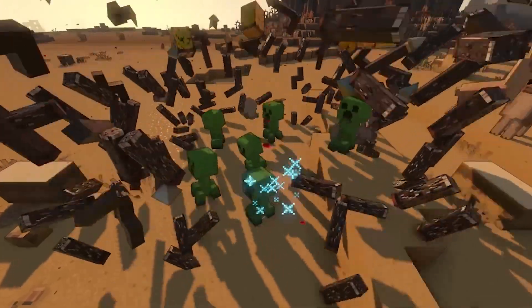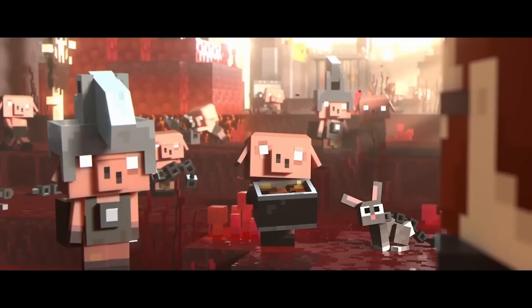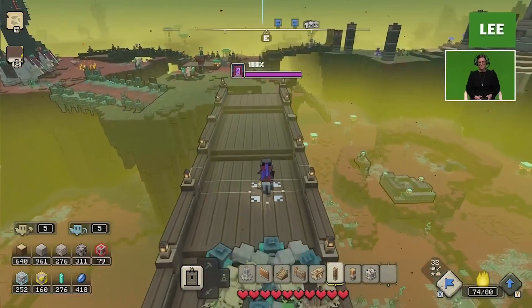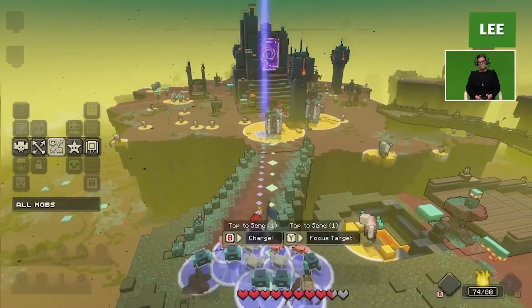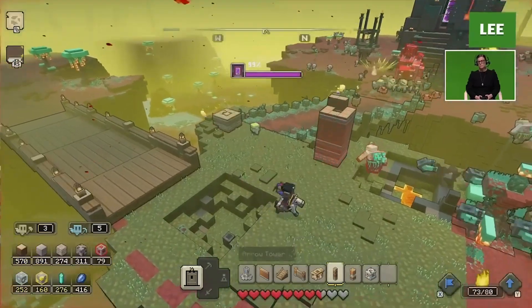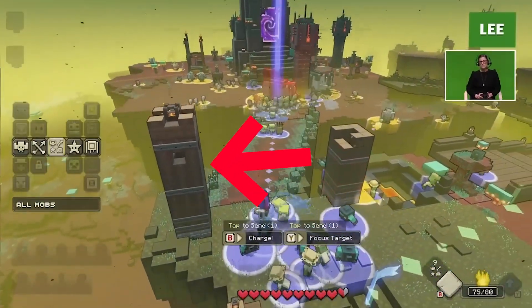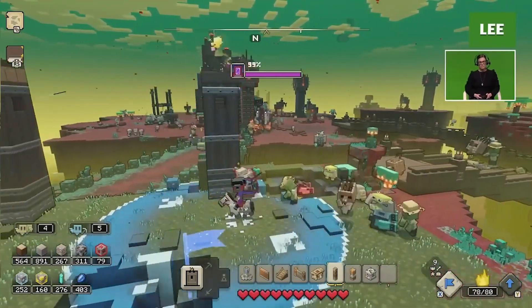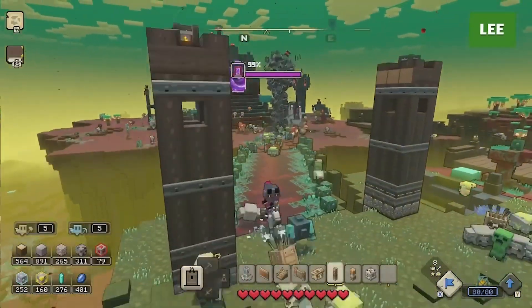Now let's talk about the main gameplay. The Piglins have invaded the Overworld through multiple portals, so logically we'll have to destroy these portals to stop the corruption from spreading. The portals are surrounded by bases built by the Piglins themselves, so your main goal is to find these bases and destroy the portals within them by fighting through everything the Piglins throw at you. One useful building shown is the Arrow Tower, which you can have the Allays build — it shoots arrows at enemies within its range for long-distance damage.